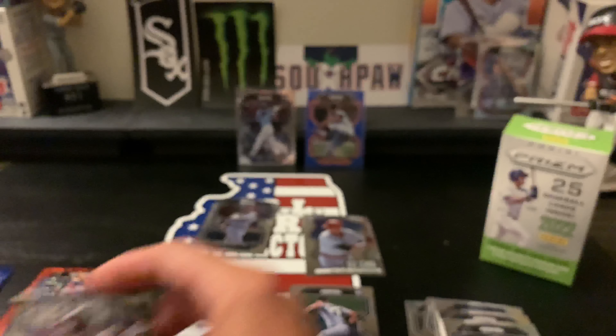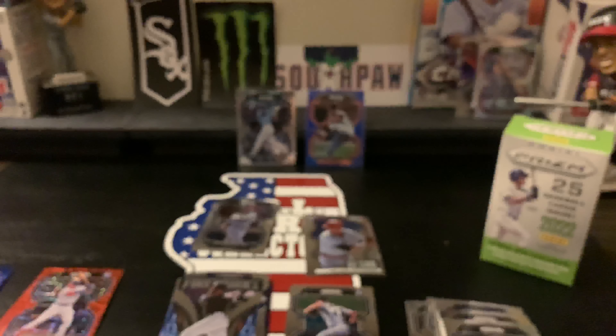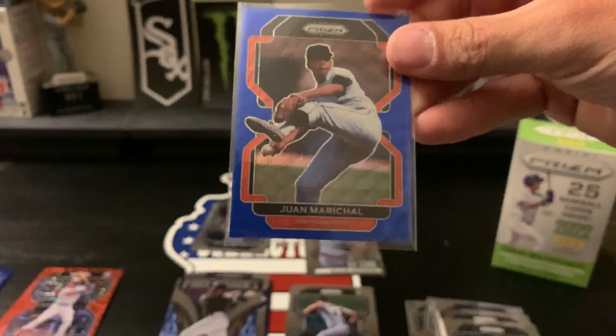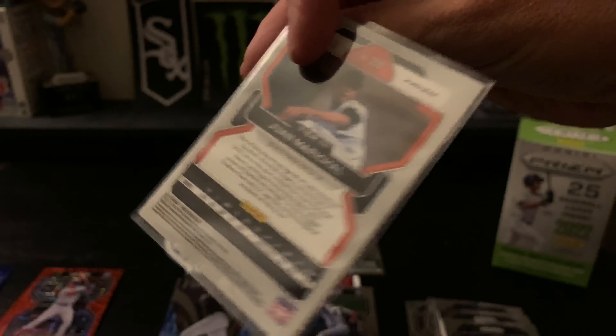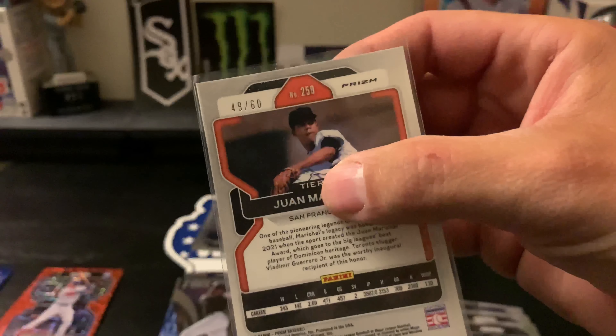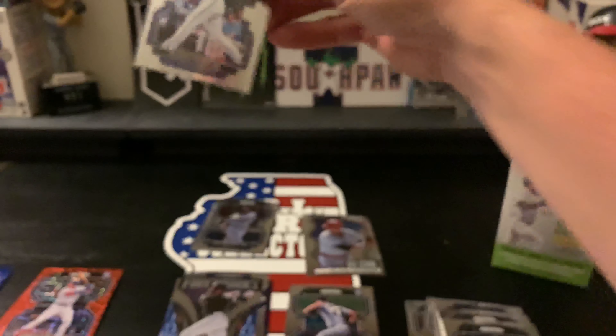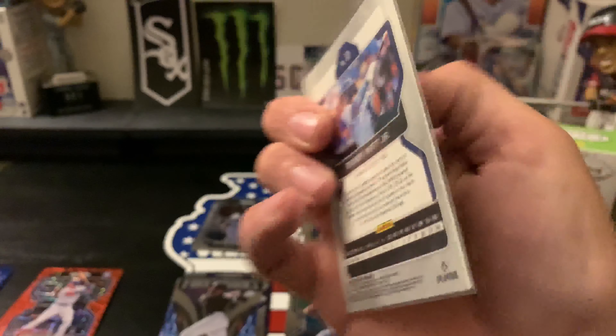Neither of the last ones are numbered, but we did get a numbered card which is very nice — a Juan Marichal numbered 49 out of 60. That's pretty sick. And we did pull the Bobby Witt Jr. rookie card — very cool.